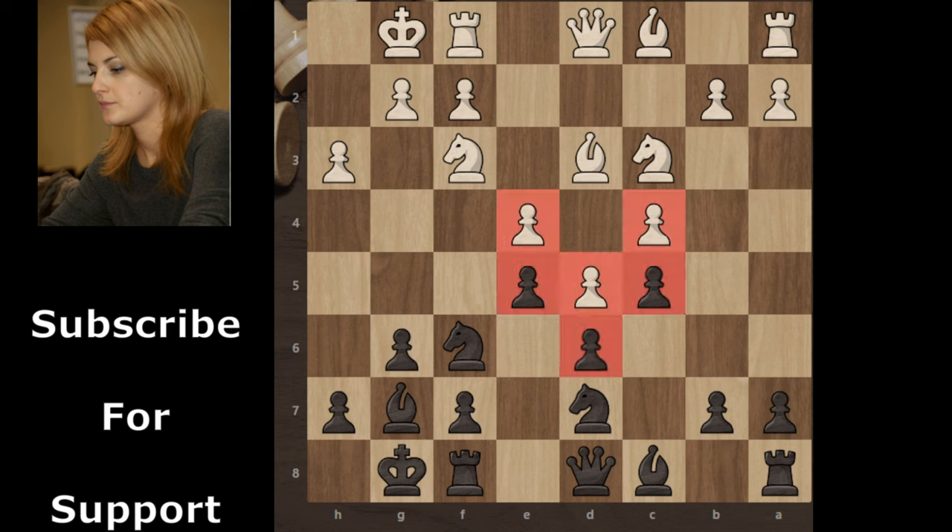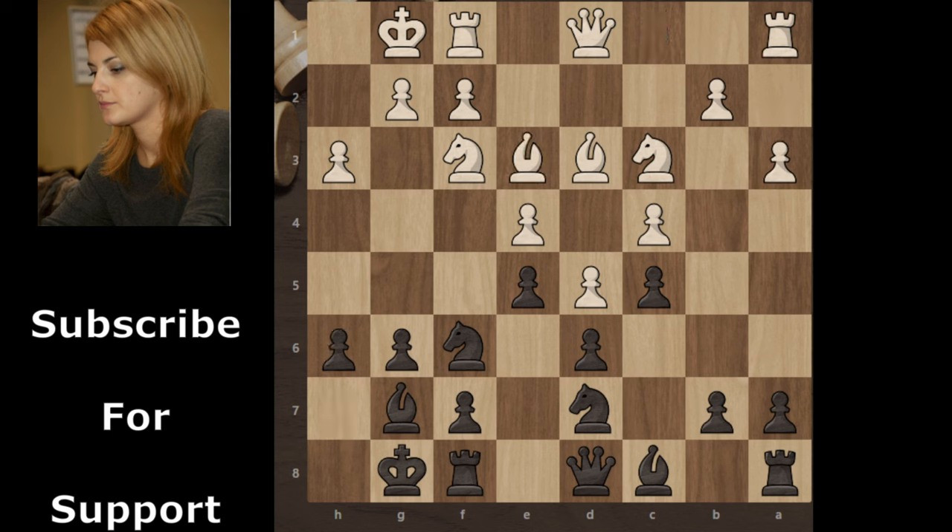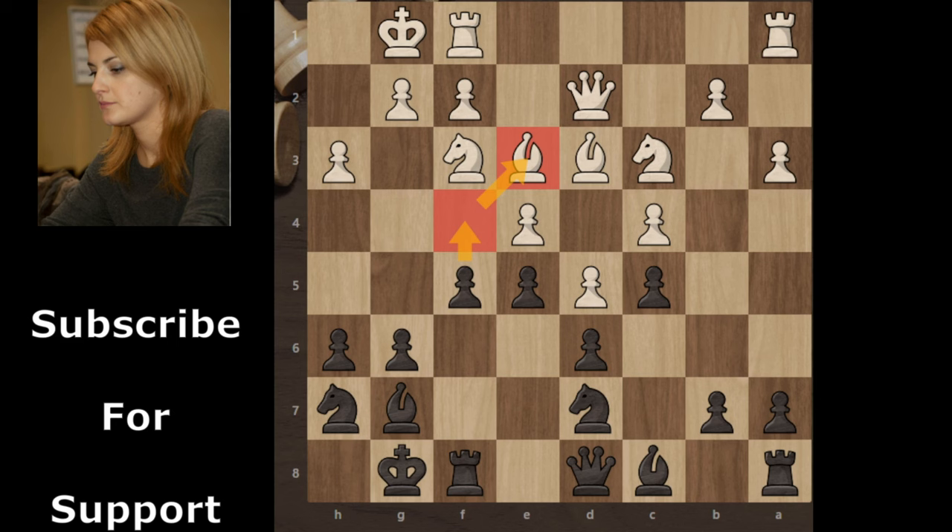You can see the wall in the center. White continues with a3, h6, Be3, Knight h7, Qd2, and now white's target is on h6. Black continues with f5, and black's next threat is f4 to trap the bishop, because this bishop can't go anywhere.